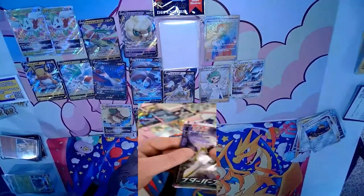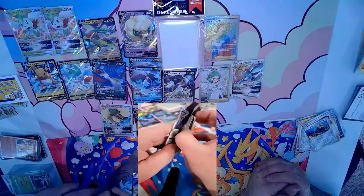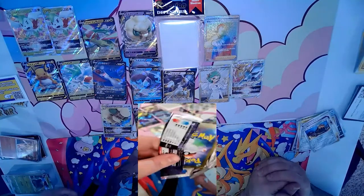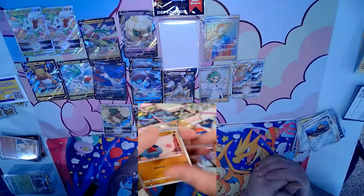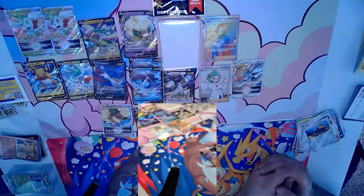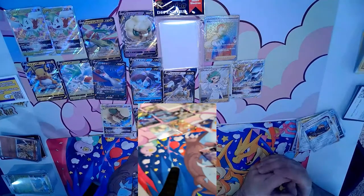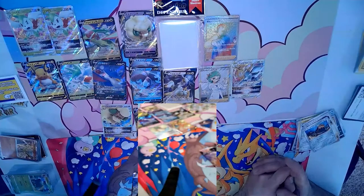Three more packs left — lovely Starbirth. We'll show a close-up of everything we pulled and then close it out and chat with people in the stream. I've been thinking of ways to make Pokémon more interesting — like Magic: The Gathering where I could put a deck together in 30 minutes and try something wild. In Pokémon, a lot of people feel they have to play the best deck, but you can take the best card — Arceus V Star with Star Birth — and pair it with creative partners.